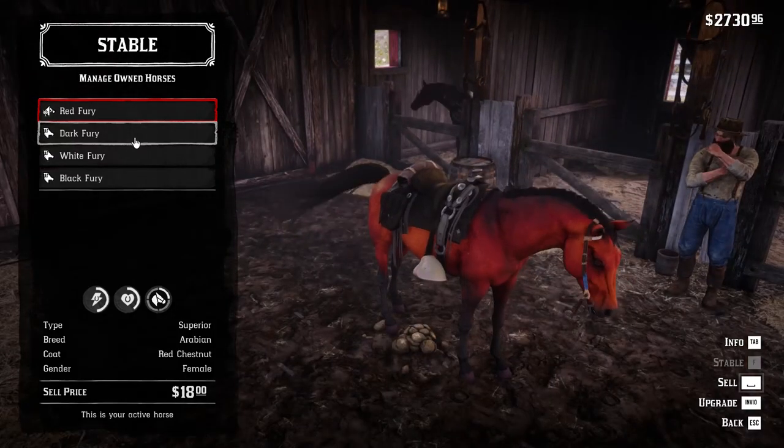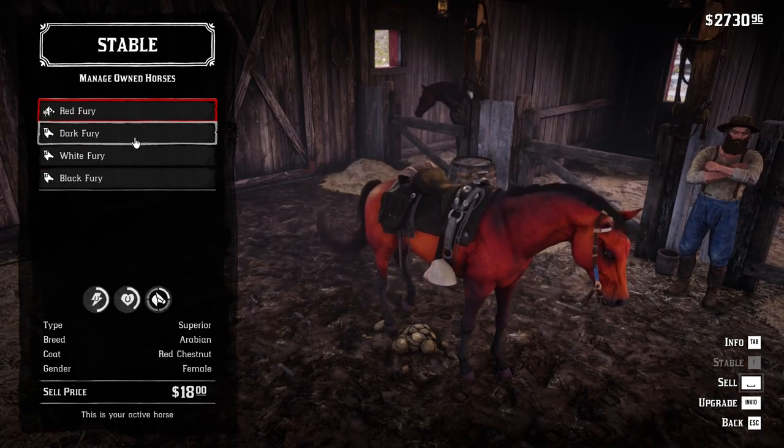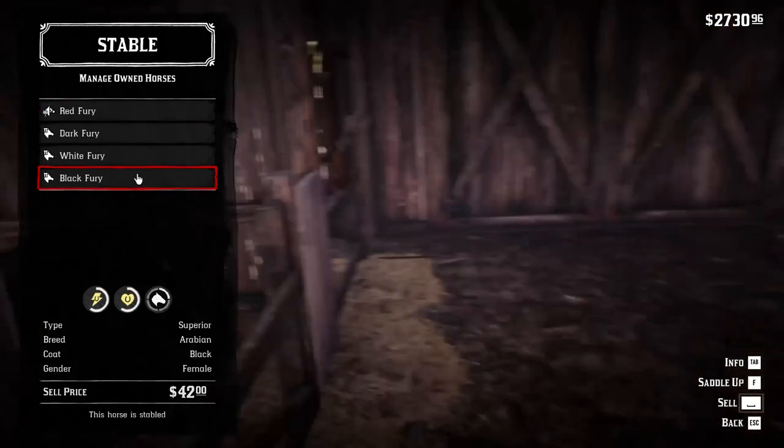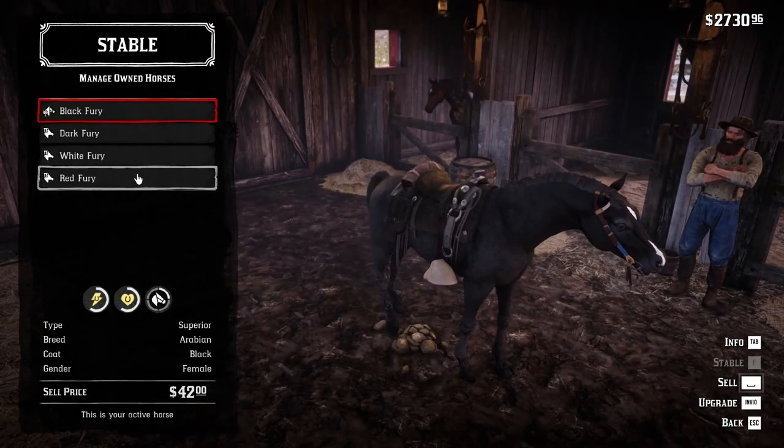Remember that you can increase the health and stamina by bonding with the horse. Now enjoy your free best exploration horse in the game.